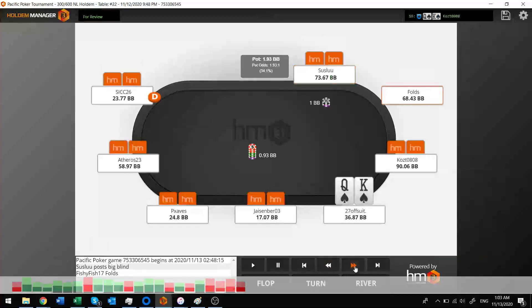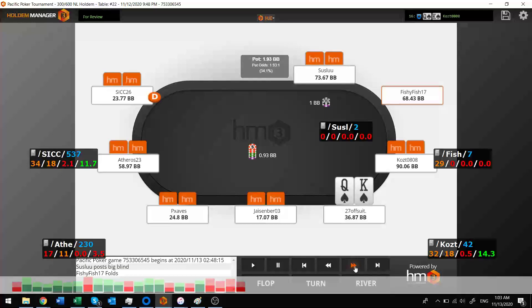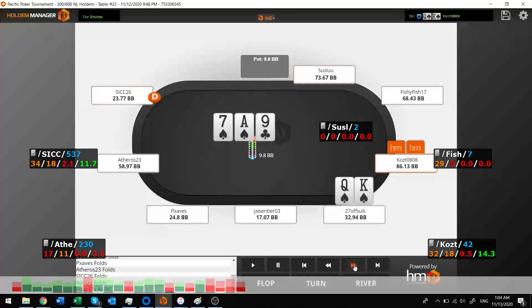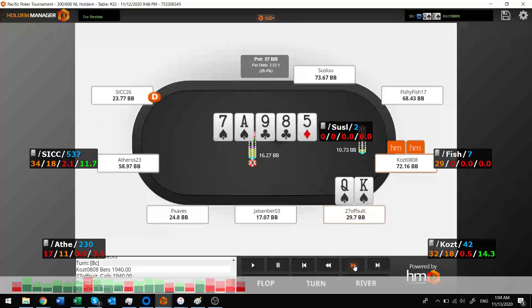Queen-king suited from early position with 37 big blinds. Someone before me raises pretty big, but I decide to call. I hit a flush draw with 32 big blinds, just check to see another card. He bets, I call looking for the flush. I don't hit my card, and I let it go.